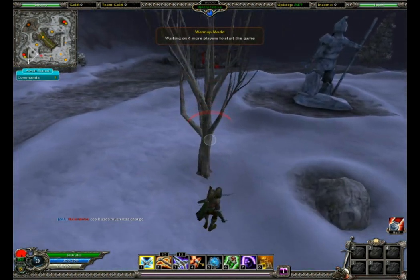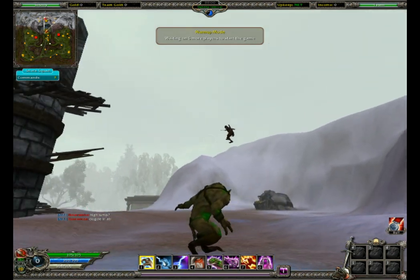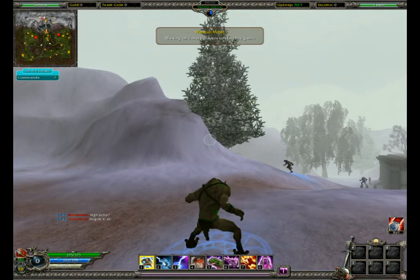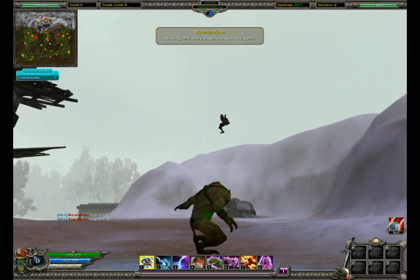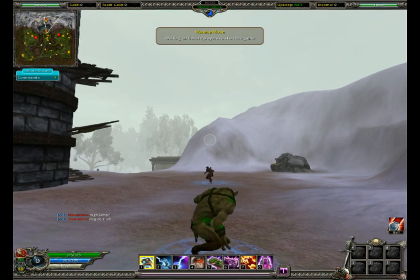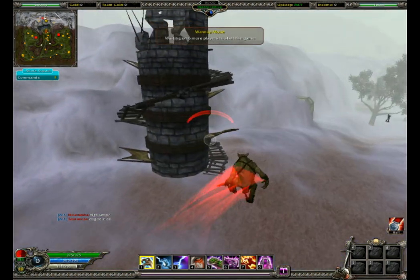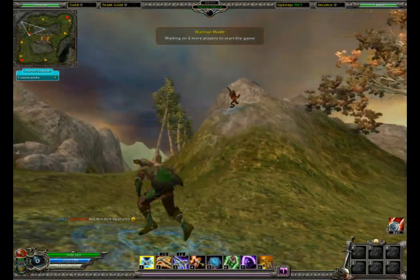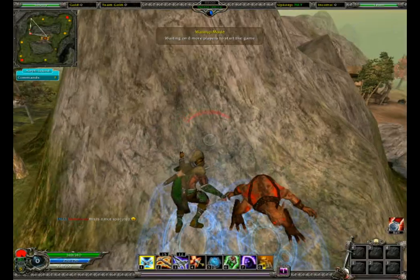Depending on the angle you hit the wall at will also depend on where you land. This can give you some interesting mid-air acrobatics. But the principle remains the same — run up to a slope, use dodge, and sideways roll off it. This can be used to find some interesting spots to launch yourself from.